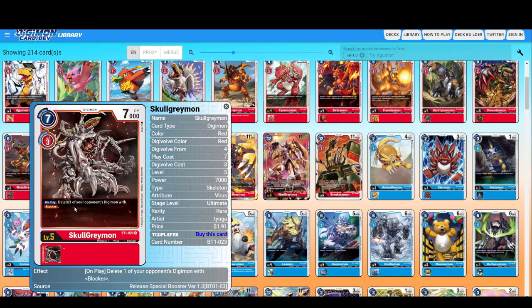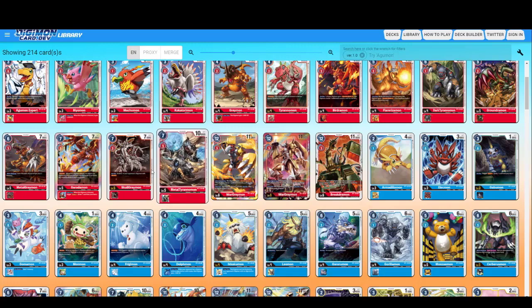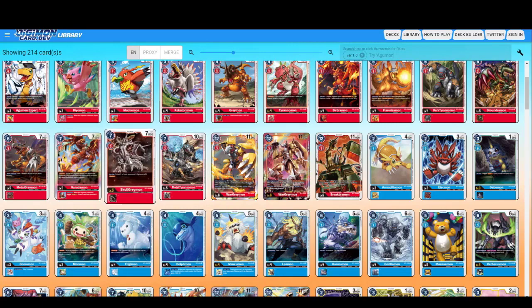SkullGreymon — on play, delete one of your opponent's Digimon with Blocker. On play, delete a blocker — okay. It's good for defeating blockers, but if your opponent plays a Black deck which has lots of blockers, deleting one won't change a thing. But if you're playing against another deck without lots of blockers, it's really good.